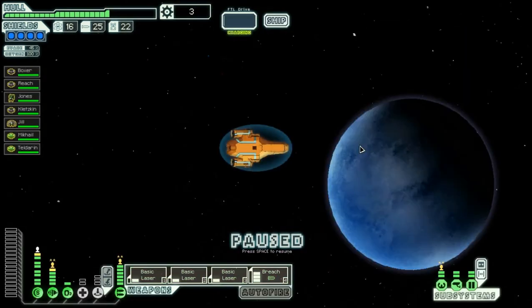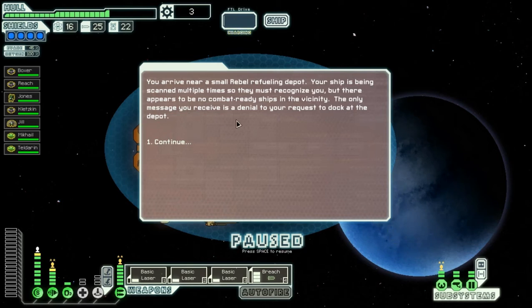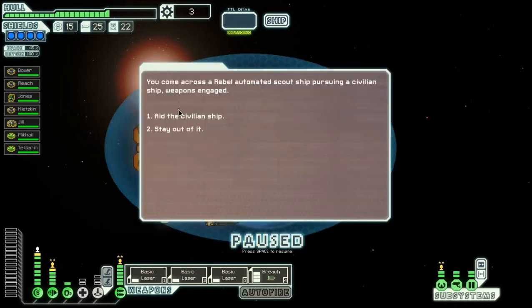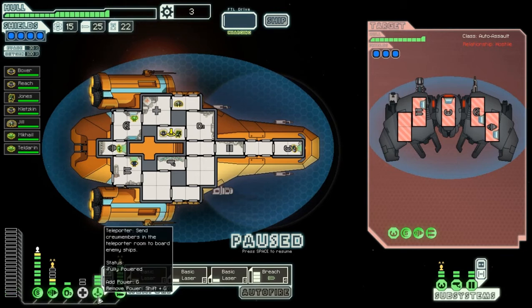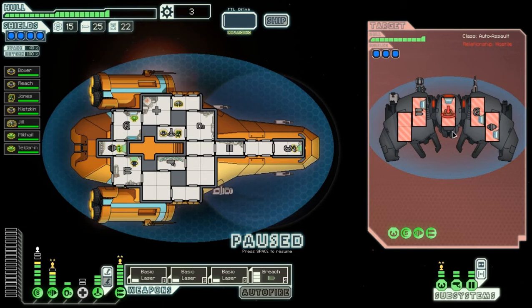Arrived near a small rebel refueling depot. Your ship is being scanned multiple times, so they must recognize you. But there appears to be no combat-ready ships in the vicinity. We're going to have to hit the distress beacon and then the exit. Let's see what is here. You come across a rebel automated scout ship pursuing a civilian ship — weapons engaged. I will aid the civilian ship, of course. This ship has no cloak, plus I have level 3 shields.